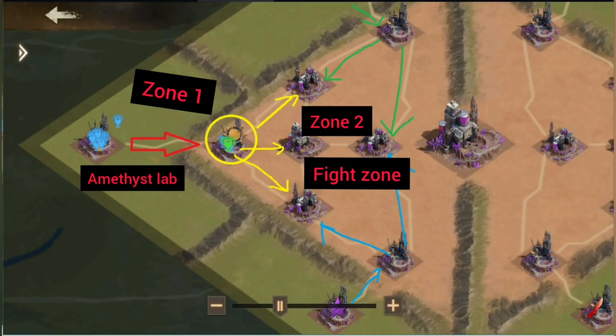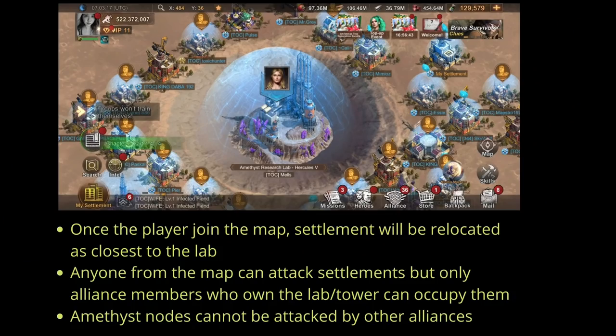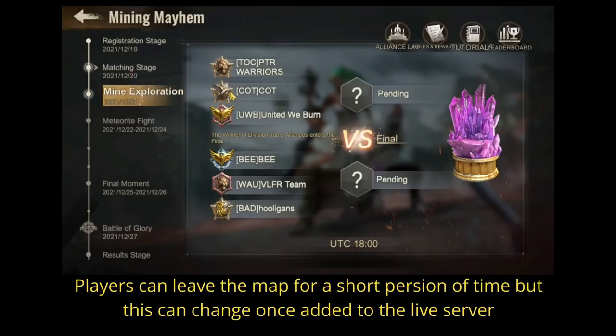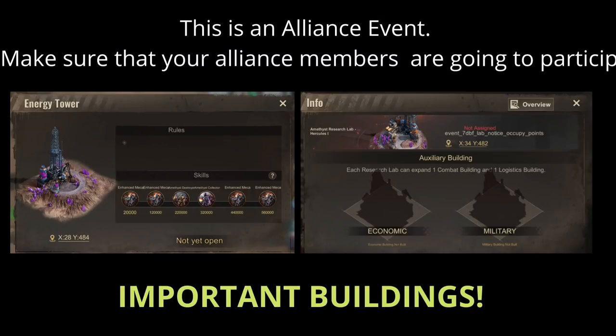When Mining Exploration starts at reset, Zone 1 opens and players can occupy their alliance research lab, also called the amethyst research lab. This lab is exclusive to alliance members — other alliances cannot occupy it. However, once you complete occupancy, other players can attack your auxiliary buildings, and players from different alliances on the same map can also attack your settlement. Make sure you have your recon jammer and shield. The two most important buildings here are the tower and the research lab.